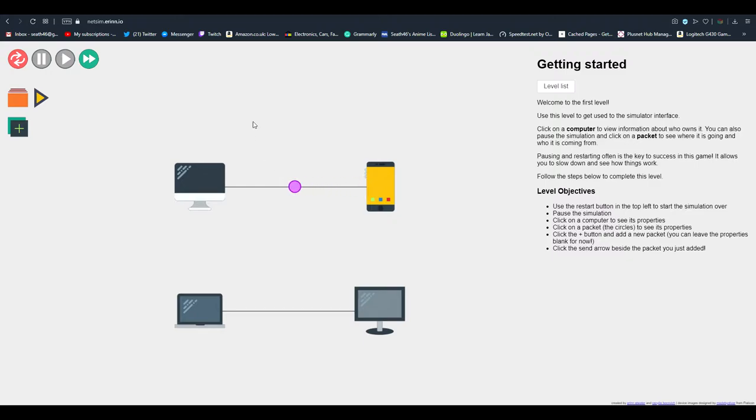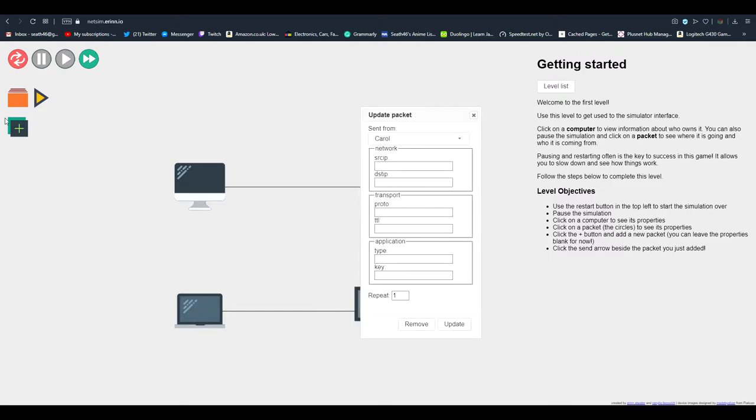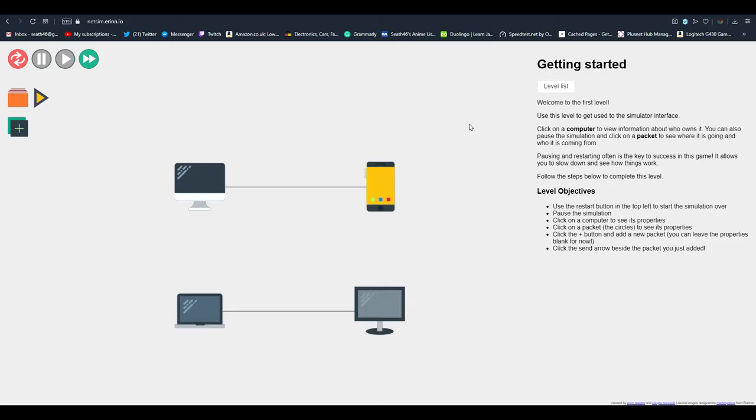So first off, this is quite an easy level. It's basically just trying to show you the UI. All you have to do is create a packet by using that plus button — that will make a packet. You don't need to fill in anything but you will need to click apply or update and then simply hit the go button, and that will transfer your packet.